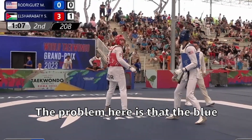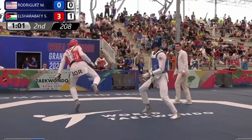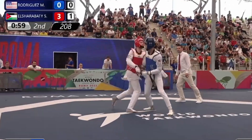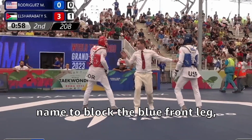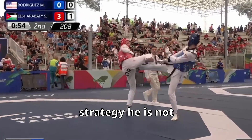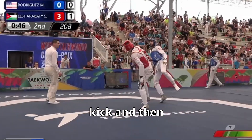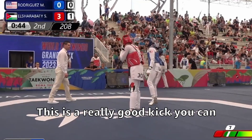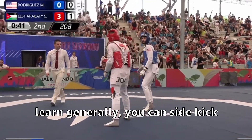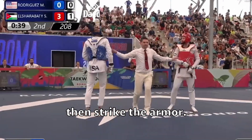The problem here is that the blue is playing more aggressively and kicking a lot with the front leg, but without changing strategy. Meanwhile the red just focuses and aims to block the blue's front leg — if the blue doesn't change strategy, he's not going to win. This is also a red pattern: sidekick and then close with an axe kick. This is a really good kick you can learn — generally you can sidekick and then aim for the head instead of striking the armor.